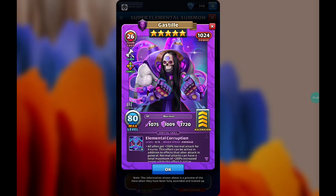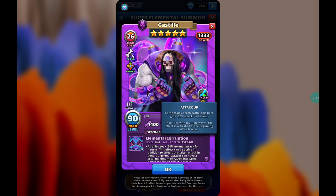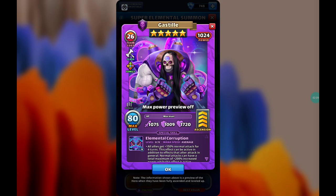Let's take a look at his special skill, but before we do that — the double limit break gives 1400 on the attack, 1280 on the defense, and 2348 on the health. He also benefits from the attack up ether talent, so extremely good ether talent. His stats are very well balanced.